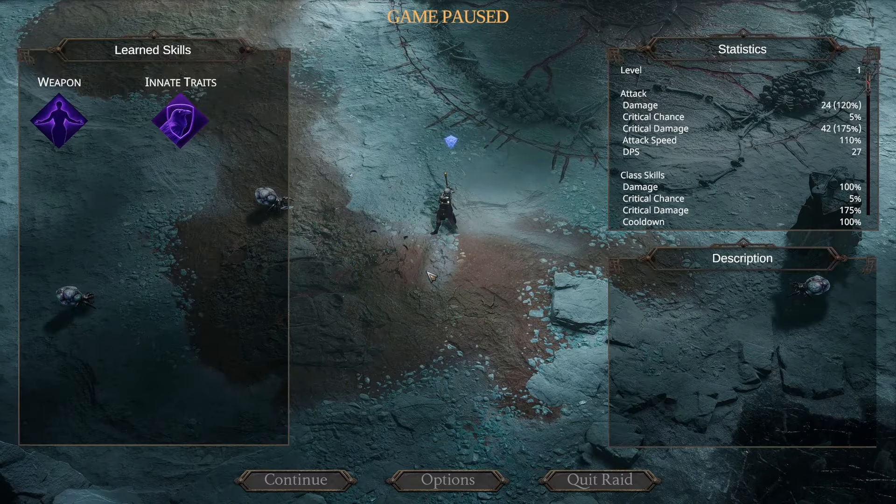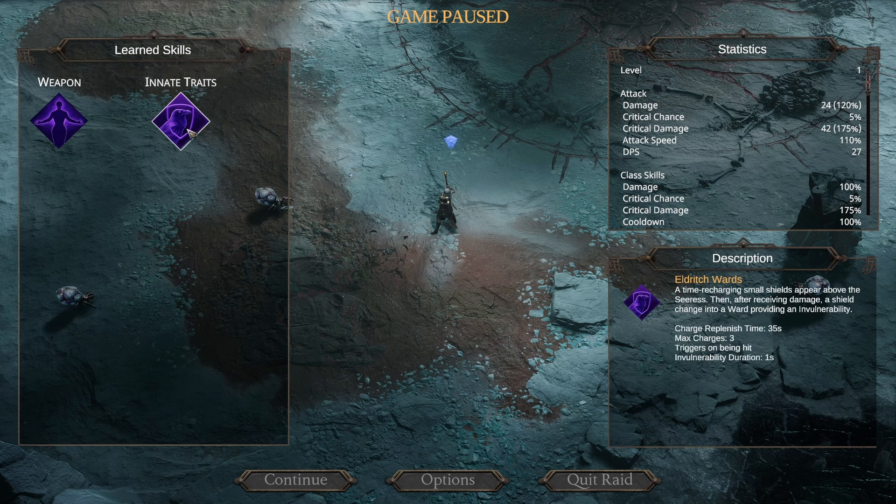We're just going to quickly pause over here. We want to take a look at her innate trait which is her Eldritch Wards — a time-recharging small shield appears above Ceri's head. When we receive damage, the shield changes into a ward providing invulnerability. We can have up to three charges. It triggers on being hit and we're invulnerable for a second. It takes 35 seconds to recharge this ward, and then for our weapon we just shoot at the enemies. We can curse them, there's a cooldown and so on.